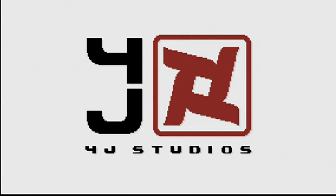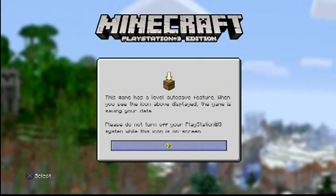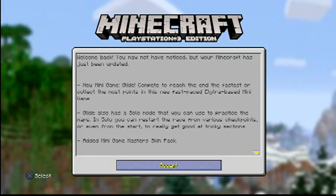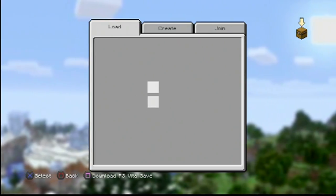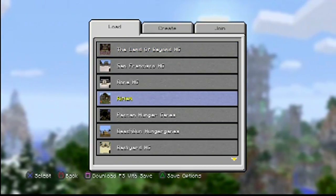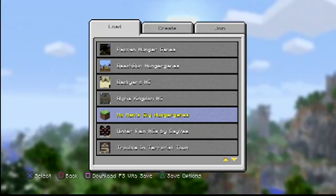Load up Minecraft, wait for all the logos to go through, then click Play Game, and choose the map you want. I have a bunch of maps, most of them are converted, so I just randomly picked a Hunger Games. I decided on the No Man's Sky Hunger Games since I had not converted that one.